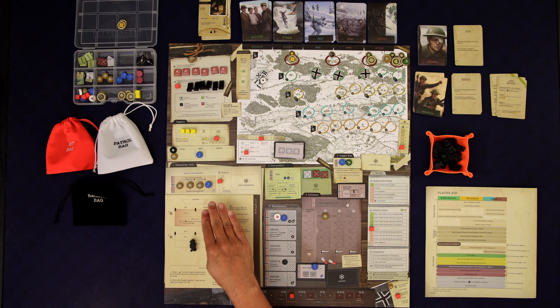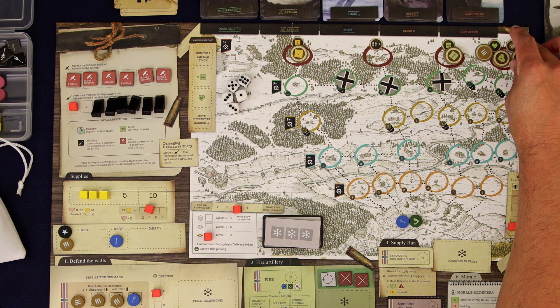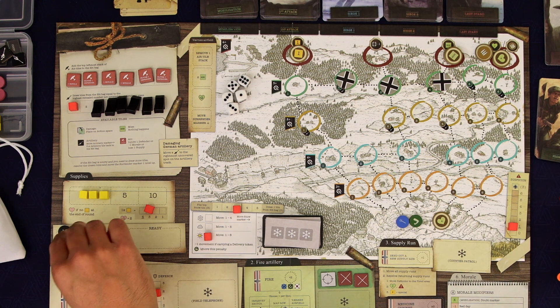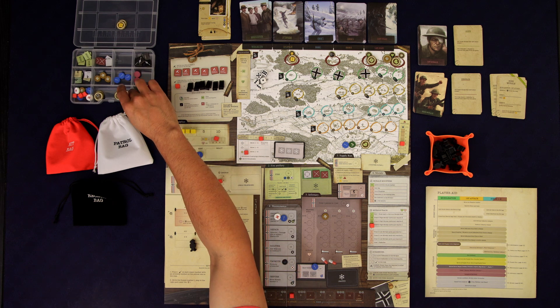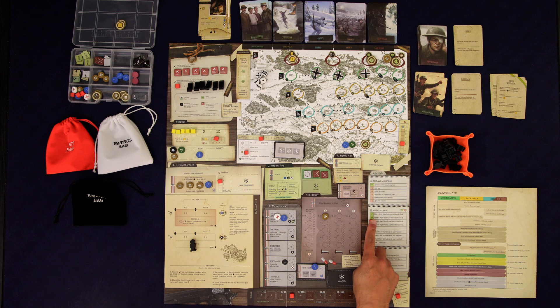Keep in mind these guys stay on the wall — they don't get tired and move off. Now it's supply run time. We've cleared the path, so those guys bringing supplies can move up to six spaces, but minus one because they're holding the supplies, except for the hunter who ignores that penalty. So they can make it all the way home. We're going to get a morale increase, suspicion, and two supplies, plus another morale as a bonus.